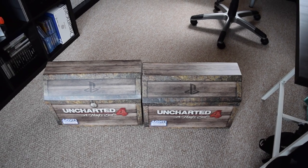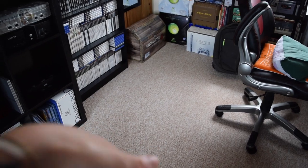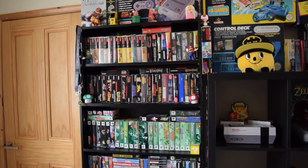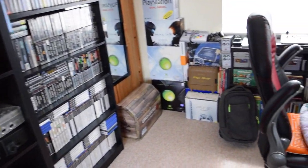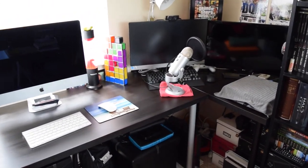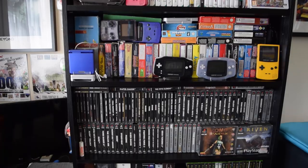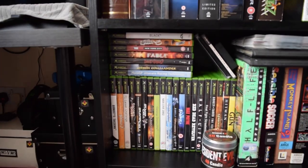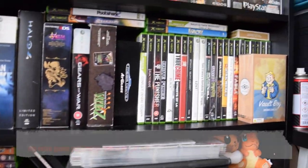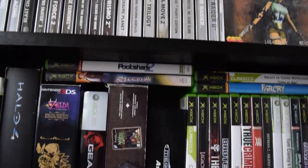So here we go. I do plan to move these Uncharted 4 chests - I cleaned some stuff off the floor yesterday. But typically this is what you guys see. I'm not going to go into it too much as there are tours on my channel. My PC setup here, PS4. But this shelf right here is what I want to draw your attention to. We're going to start with the original Xbox collection because guys, it is weak. We've got some games here and some games up here. It's really, really poor.